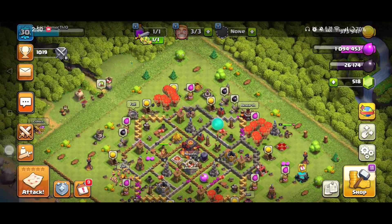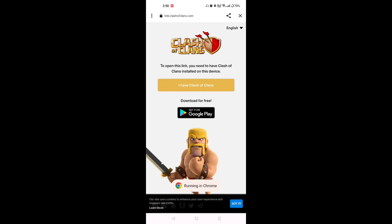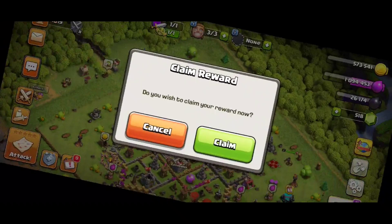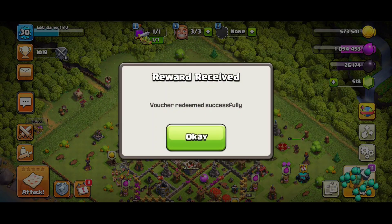The video you are watching right now — just click on the video description and there you will get a link. Just click on that link and it will direct you to this page. Just click on 'I have Clash of Clans' and it will pop up a new window for you. Just click 'Claim Reward' — don't click on Cancel, just click on Claim.